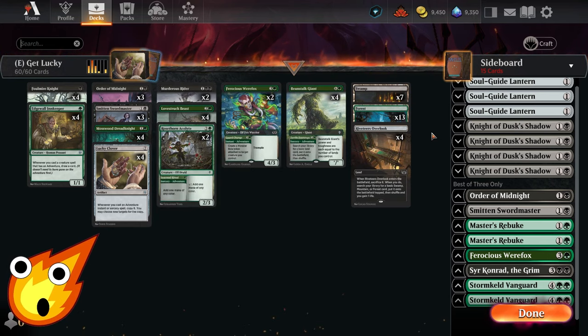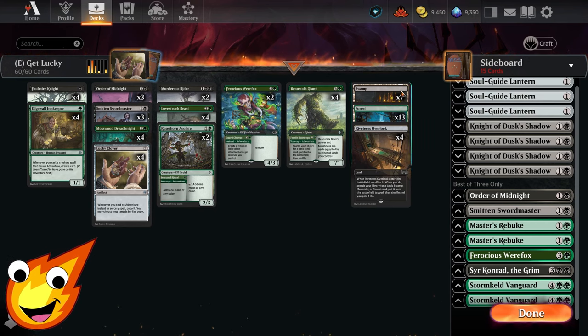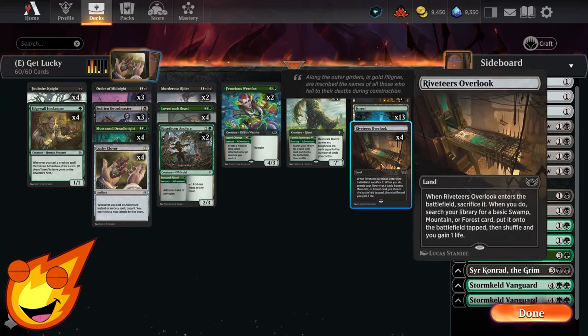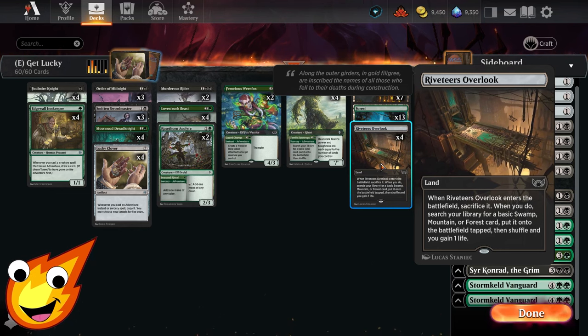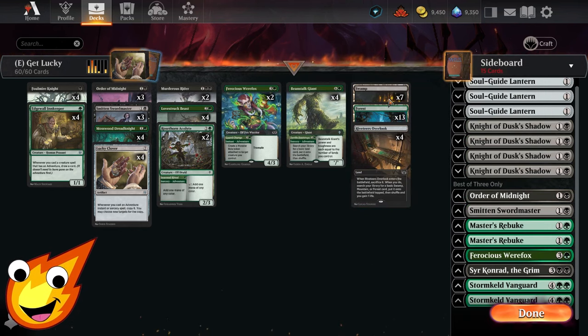Since we're a super budget deck, the land base is just basics: seven Swamps, thirteen Forests, and some Riveteers Overlooks. You aren't required to have the Overlooks, but they're helpful to ensure you can fix your mana and get your Swamp or Forest out when you need it in a pinch.